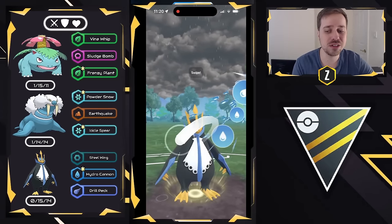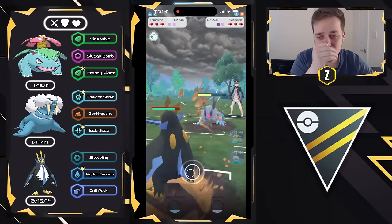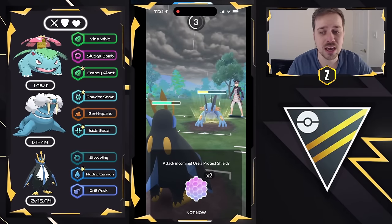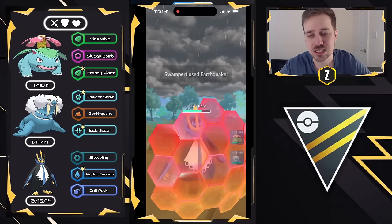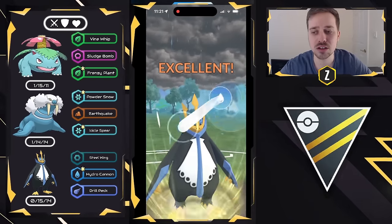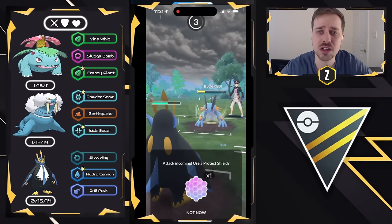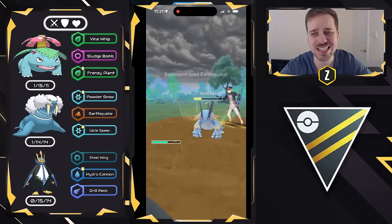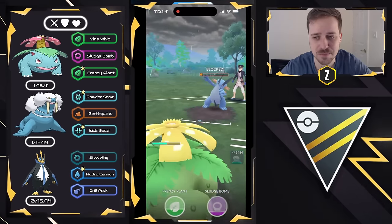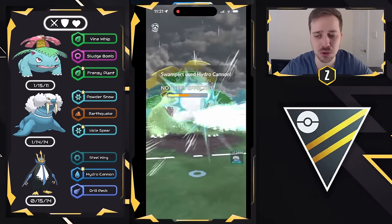Swampert is now in a 2-to-1 shield position and they have to throw an Earthquake to knock me out. I take advantage of that by shielding and stopping the Earthquake. Now they're in a very tough position — Hydro Cannon will KO the Swampert from this range; they decide to shield that. Venusaur gets a free knockout on Alolan Ninetales because of all the energy it built up, letting the Earthquake go through. We aggressively farm down with Venusaur. Walrein can still do well against Shadow Alolan Ninetales — Earthquake is enough to KO and it's bulky enough to survive Charm.